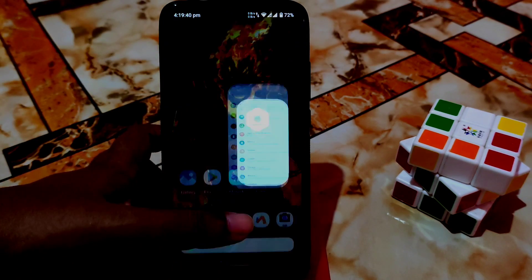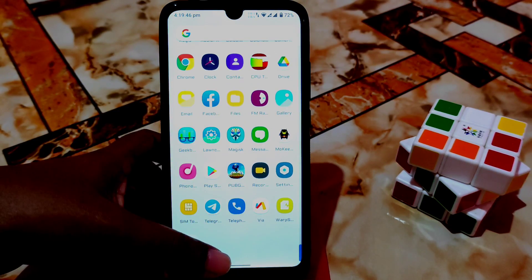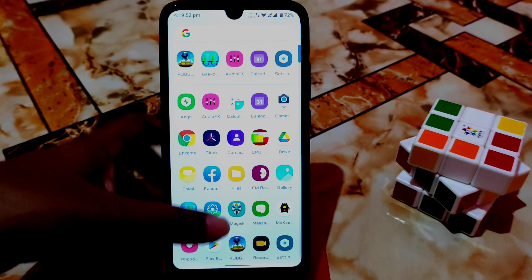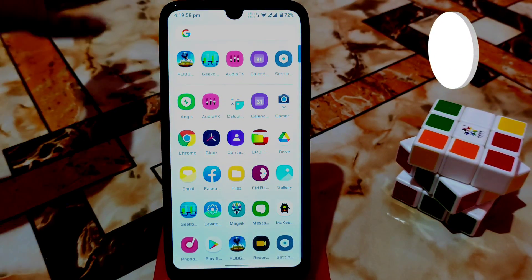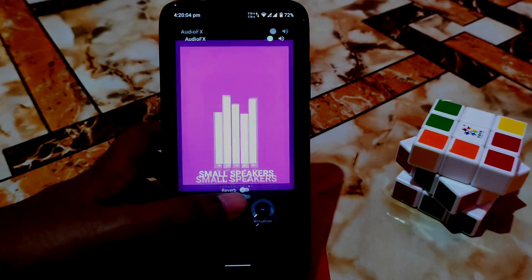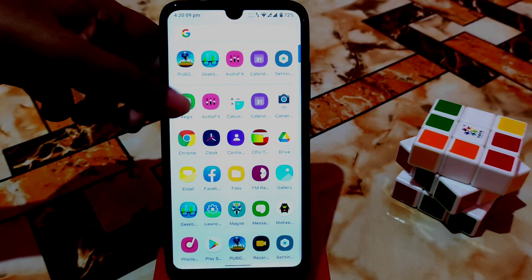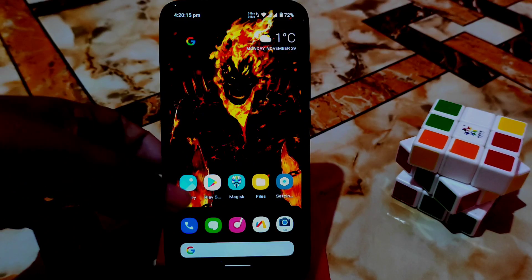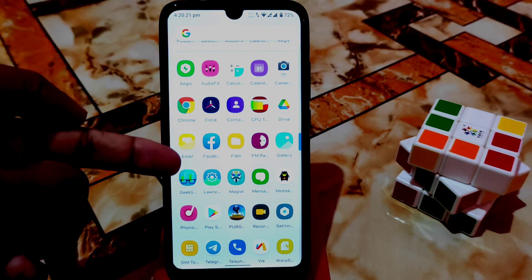I already rooted my device and I will show that at the end of this video. Before that, let me show you some extra applications like audio effects - this is the audio effects available. There's also ages - if you have knowledge you can use this, and I'll talk about it later. I already changed the font as you can see.